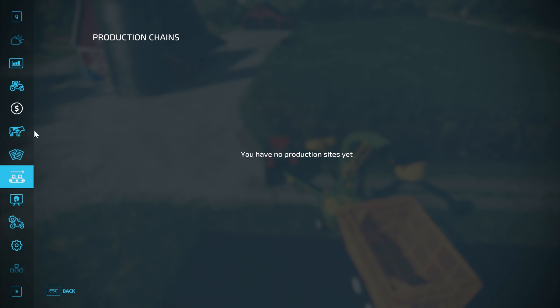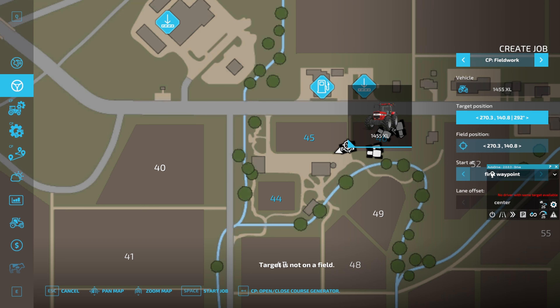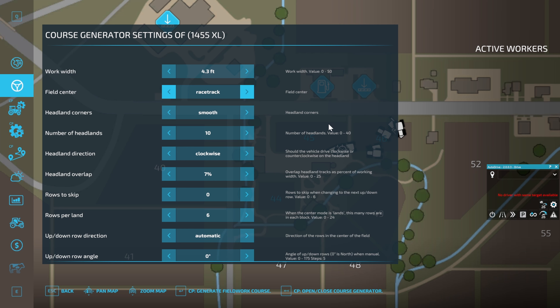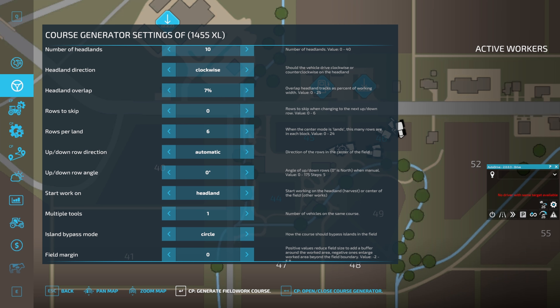We'll jump into the CoursePlay menu and create a job, go across to CoursePlay fieldwork. Target position we'll put about here, field position just in front of it. I'm going to do a lot of headlands because this is very narrow and you really want to be working on the outside of the crop. We'll go for 10 headlands and for the field center we'll go for a racetrack, so we should keep working around the outside. We'll do smooth corners because that will be easier, and I think we are good to generate our course.